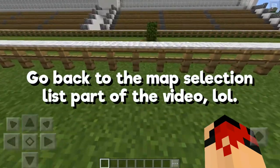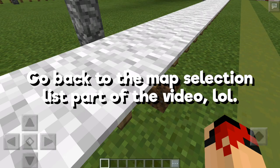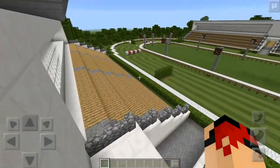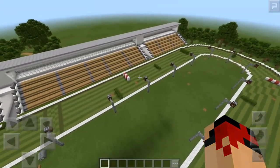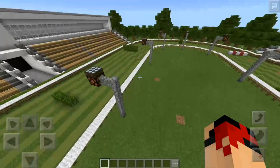These locks are transparent when you can edit or break any block inside the entire map. But when they're not transparent — meaning opaque — that means the world is locked and you can't break any blocks in the game.